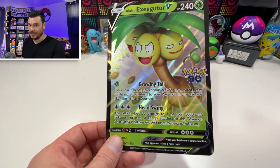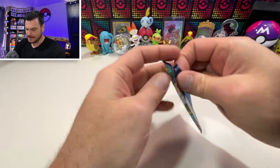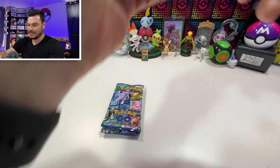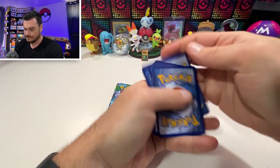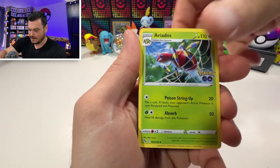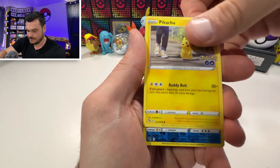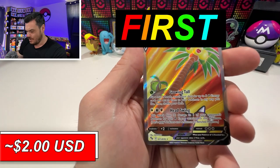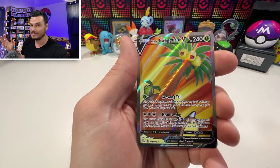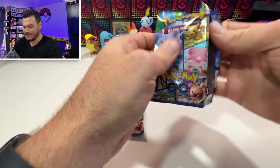Inside this box you get a promo card, a jumbo card, and packs. Jumping into these packs — Pokemon Go TCG set. Six years ago I started this game; it was going to be life-changing. Gyarados and the Alolan Exeggutor Full Art in the Alolan Exeggutor box — I don't know if that's coincidence or by design, but either way I'm about it. That's freaking sweet. First hit, first pack magic. That's how we do it, PokeManiacs.